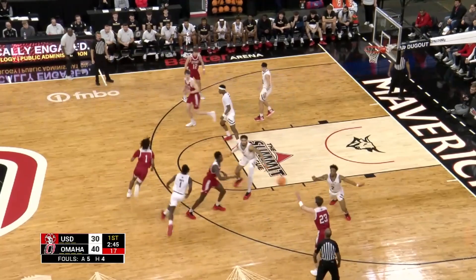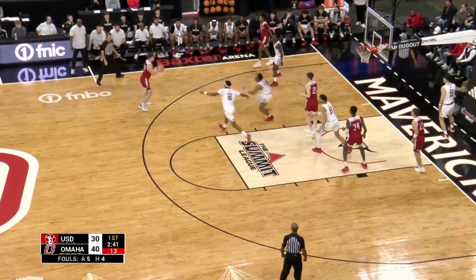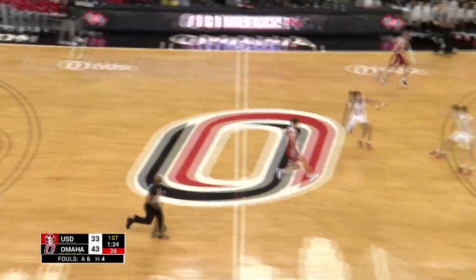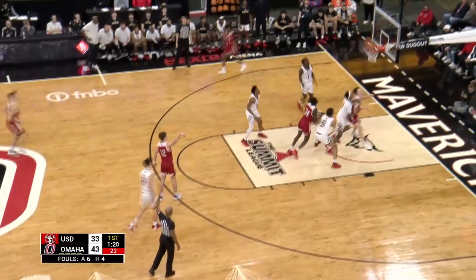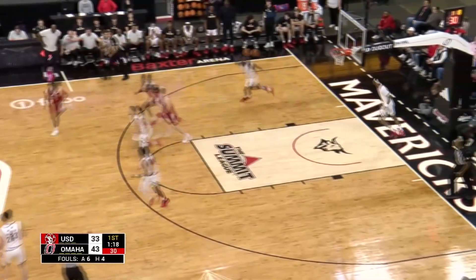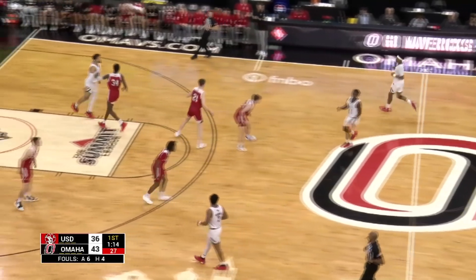Chewin top of the key. Omaha's been really cheating a lot. Bruns down the lane, Stewart kicks it out — three on the way by Isaac Bruns, it's good. Three by Isaac Bruns again — it's good, bottom of the cup. Isaac Bruns with a couple of threes. Omaha's lead sliced to seven, 43-36.